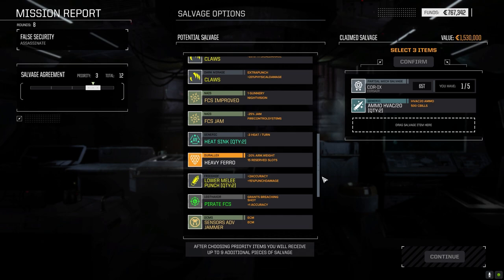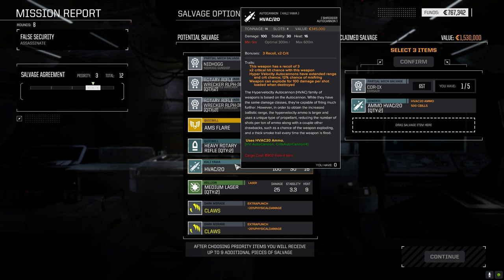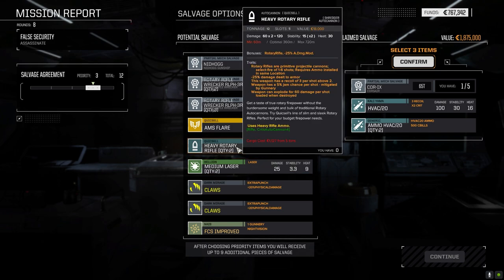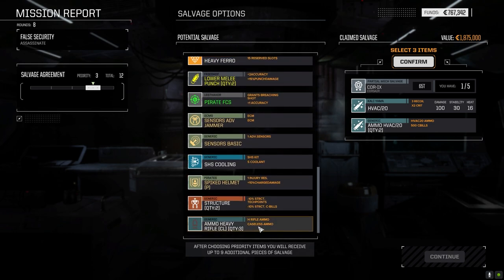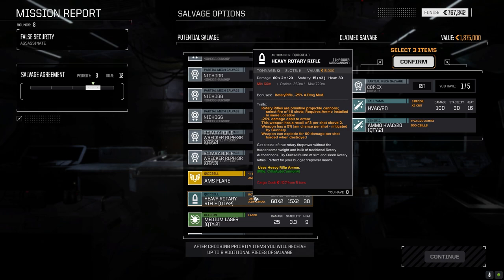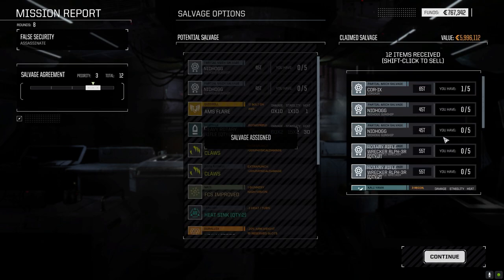Is it worth it? Pirate fire control system — recoil of three, double critical hit chance, 12% chance of misfiring, 600-meter range. I don't like the misfire chance. If I had a lot of ammo for these they could be particularly nasty — I think we picked up like seven or eight tons of rotary rifle ammo, though I may have sold it. Nah, let's not bother.